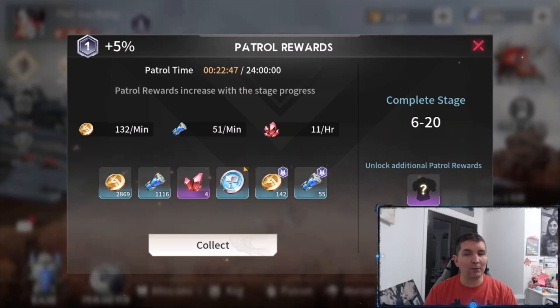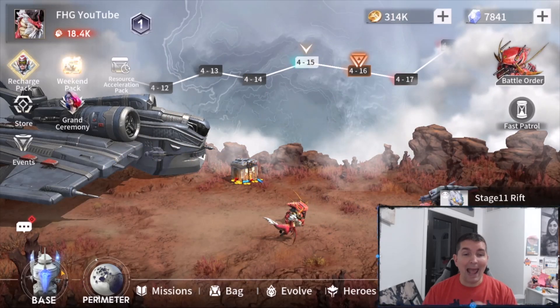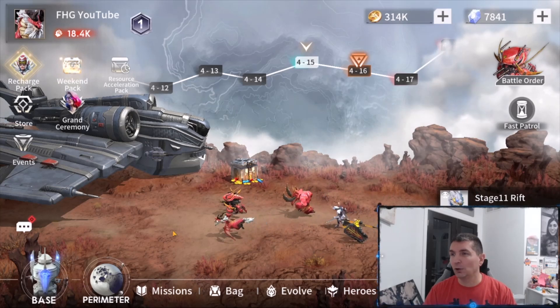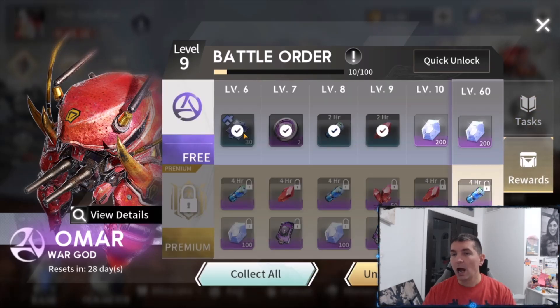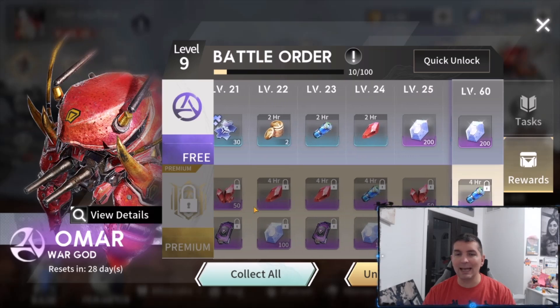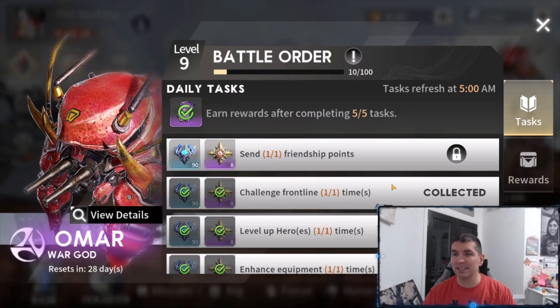The auto battle feature is where you're getting gold, a lot of different essence, and a lot of different materials. It has a base, and there is a battle order — similar to Infinite Magic Raid — where you complete certain quests and get rewards. There is a free-to-play section you can see on the top; if you want the premium card you have to buy the bottom section. We've already gotten Omar, who is almost a mechanical crab — pretty cool looking overall.